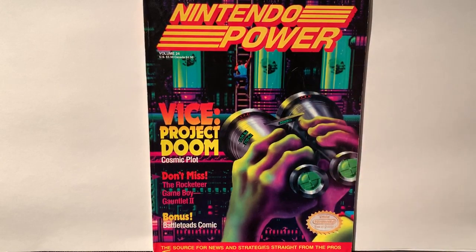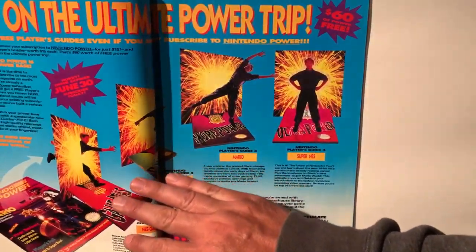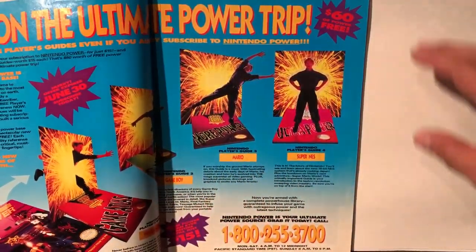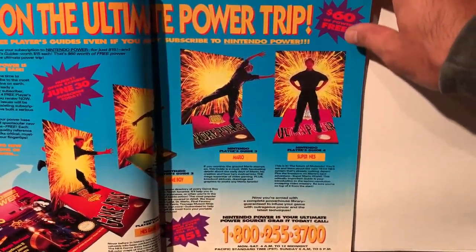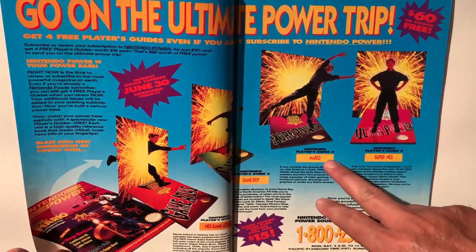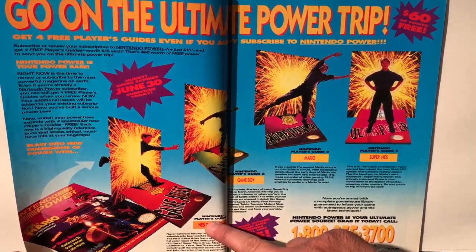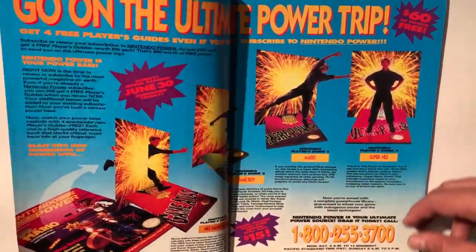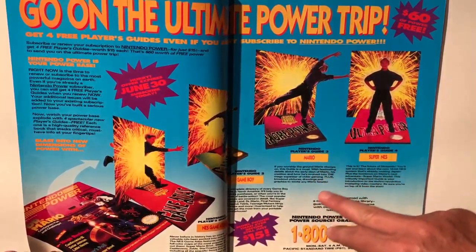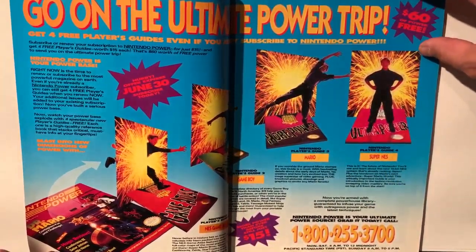The cover artwork is obviously some scenes that take place inside Vice Project Doom. Flipping it over, you can see there are some player guides available for Nintendo Power — Nintendo Power Source with a phone number to call. Game Atlas for Nintendo player guide 1, Game Boy for 2, Mario for player guide 3, and Super Nintendo focuses on player guide 4.